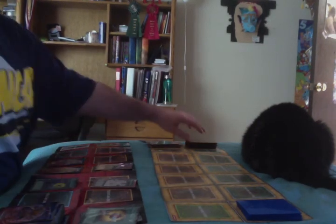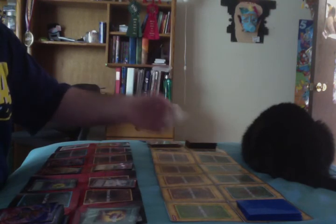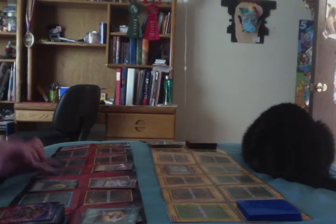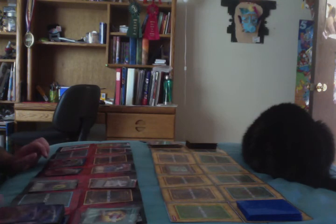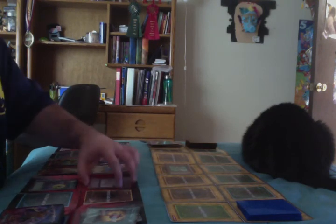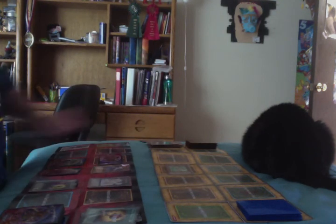Synchro deck draws — probably its final card — and uses the effect of Junk Forward to special summon it in face-up defense, mainly because I just don't want to normal summon this turn. Rock deck draws, plays a face down, and gives a mercy turn — the one mercy turn the Rock deck will give in the game.